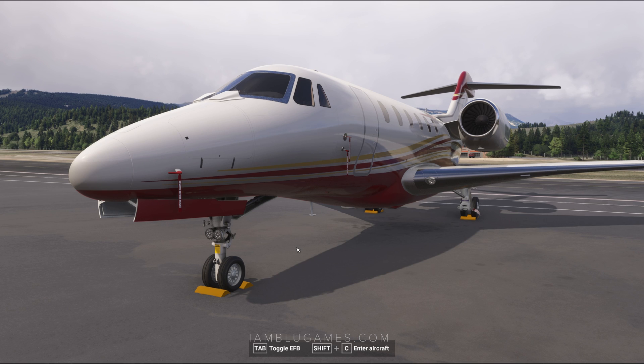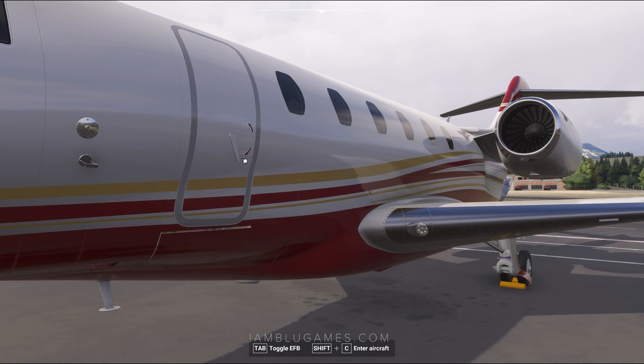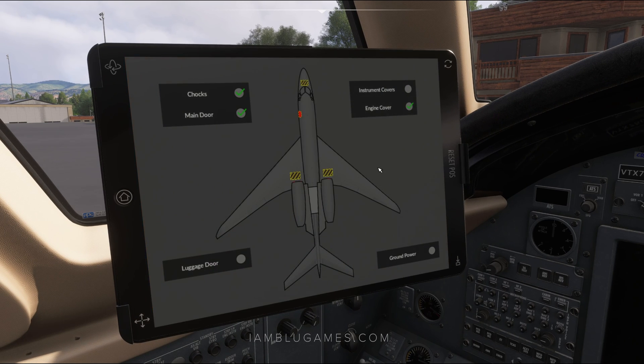First, if you're in Microsoft Flight Sim 2024 and you are in walk-around mode, make sure to always remove all of the flags and engine covers because that can cause issues later on. Let's go ahead and open up the front door and go inside into the cockpit. Before we start up, we'll go to our EFB on the left and go over to Ground Services, where we can turn off all our engine covers, chocks, and doors.